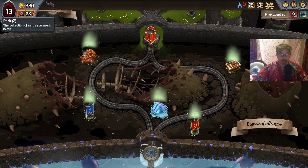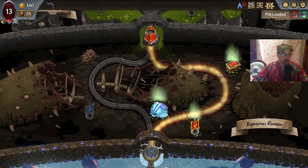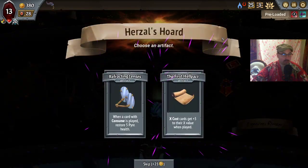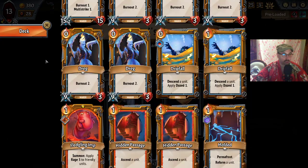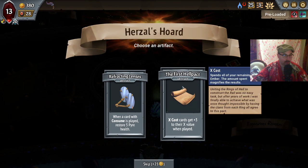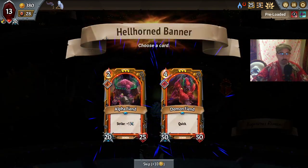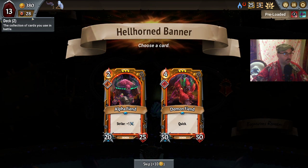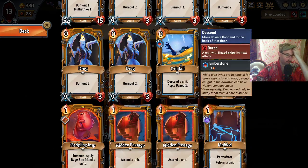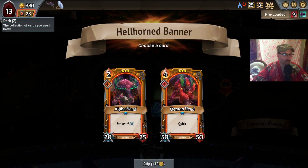I didn't know that — that's what they changed it to. Let's pick up an artifact here. The first help act, refracting lenses — too bad we have only a single consume-cards card; I don't think the first help act is something we want here. Let's take the refracting lenses. I knew that about revenge, I just didn't know it about harvest. Let's take a quick demon fiend.